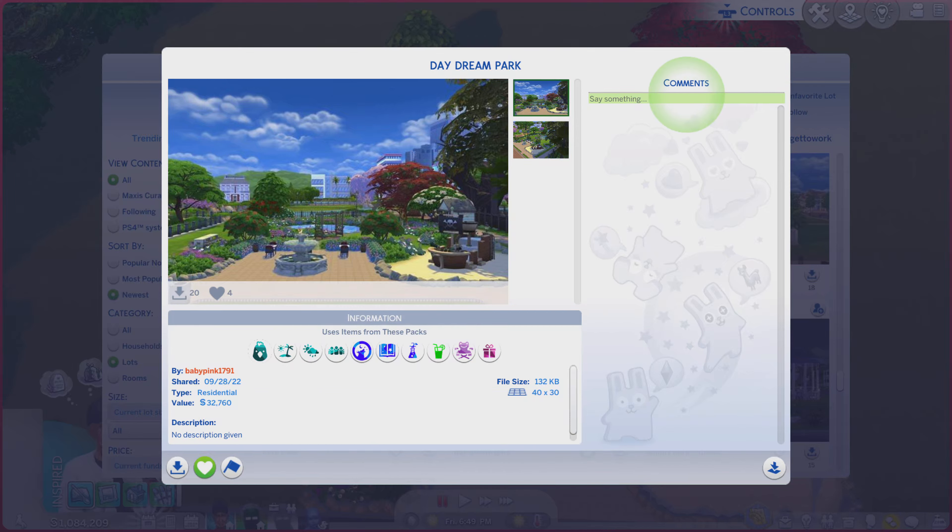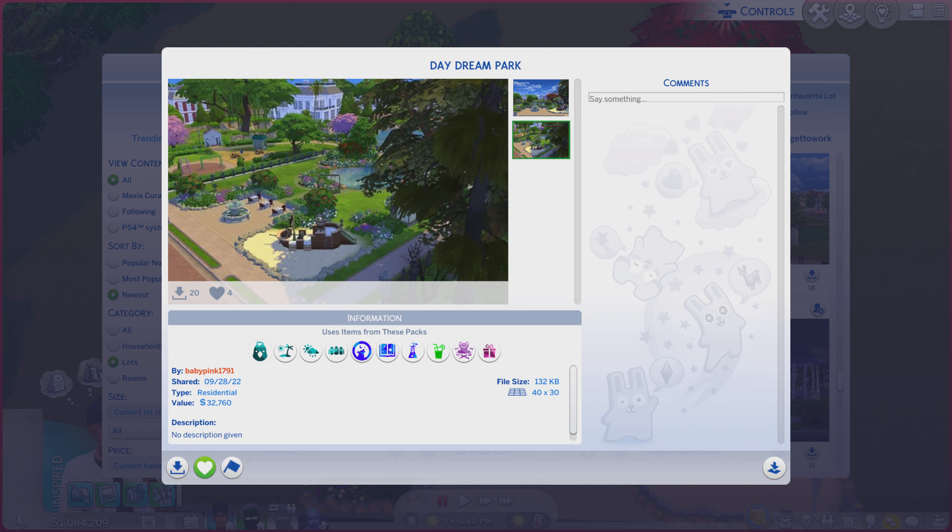Greetings! I am Harry Larry from Gary, and this is episode 1497 of The Sims 4 Gallery Lots. This particular lot is called Daydream Park. It is on a 40 by 30 lot type, residential. There's no real description, so we'll just jump right on to these photos and see if it did it justice.